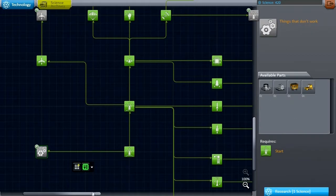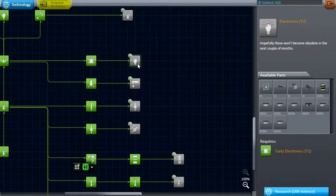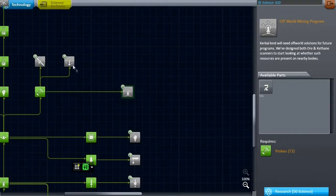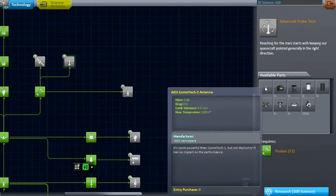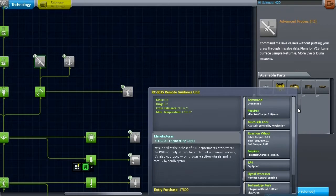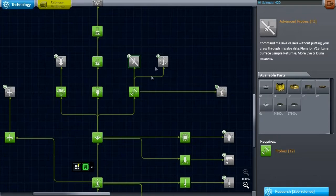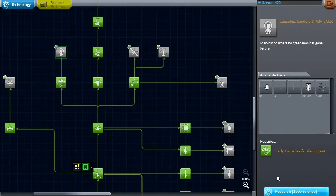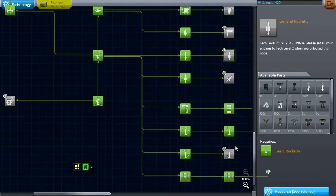These are things that don't work. I don't think we need heavy lander legs yet, and the rest is probably in the future. I don't want to mobile mine just yet. Advanced probe tech sounds interesting — mostly AIES parts, which look fabulous, so might want to pick those up, along with the other remote guidance units. I think we can hold off on the rest for now. Let's save up so we can unlock the Science Junior in the future, and maybe look at the next stage in our general rocketry.